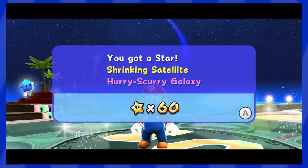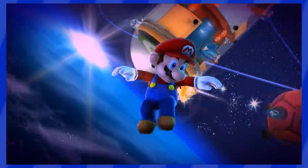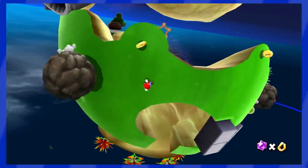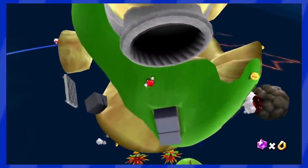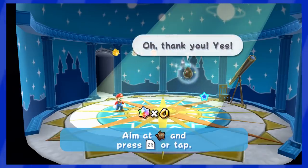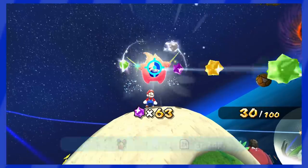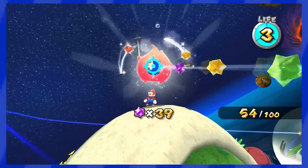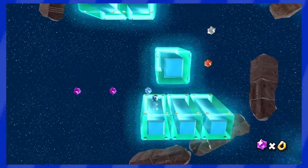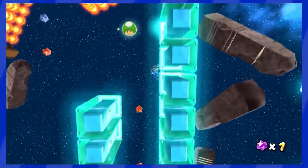To beat Super Mario Galaxy we needed 60 stars, and to gather those 60 stars we sadly had to collect some Star Bits. As a quick refresher, here's where we got those Star Bits: we needed 5 during the tutorial to feed the Luma that wouldn't shut up otherwise, 100 to feed the Hungry Luma in Good Egg Galaxy, and 1 at the end in the final level — bringing the total to 106 Star Bits.